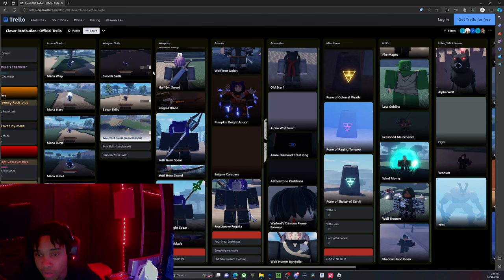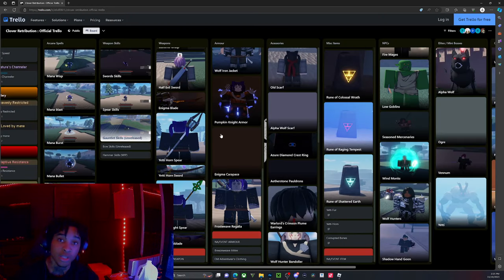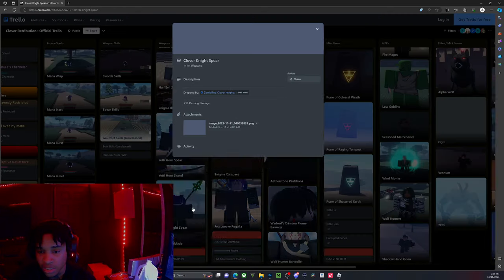Back to the topic — over here we have the spear. You get it from the yeti and you can also craft it. If you want to know how to craft it, go watch my previous video. We also have the yeti horn sword, spear, clover, and knight spear.